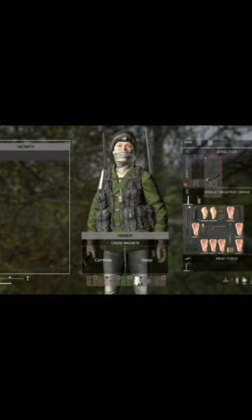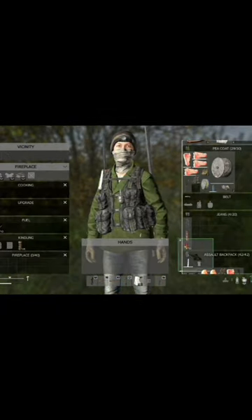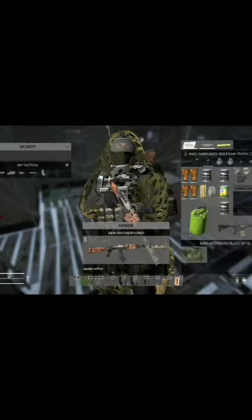One thing that's always helped me is that it saves space in your inventory by making a fireplace and shoving it down your jeans rather than having the contents of the fire individually. But what if you don't have a dry sack and it becomes soaked? Or you get in a firefight and you soak the jeans that the fireplace is in?